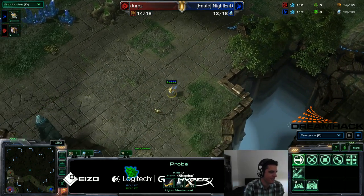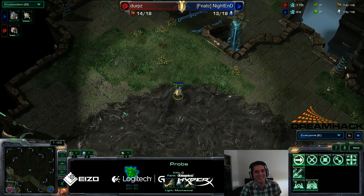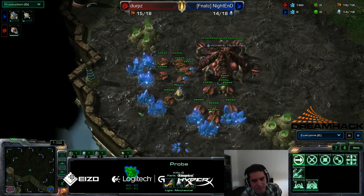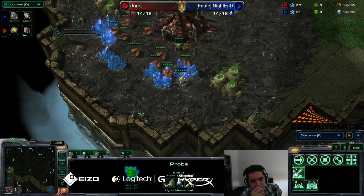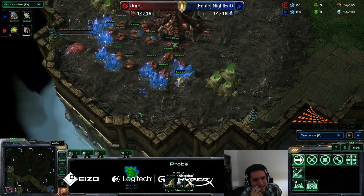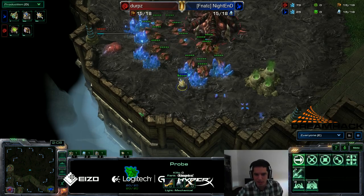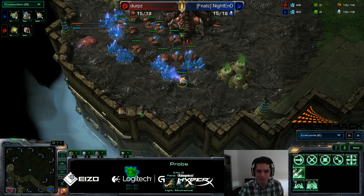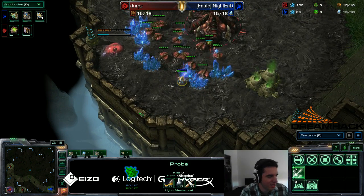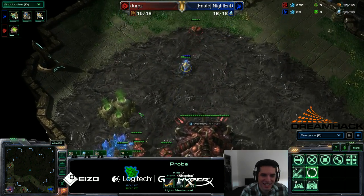Night End got lucky with a scout and Derps got unlucky with a scout. Because typically on Whirlwind you'd want to get away with a 15 hatch, but when a probe scouts you first, that's not as guaranteed as it could be. A lot of people still don't go 15 hatch, but some do.